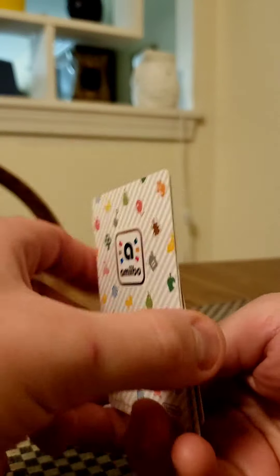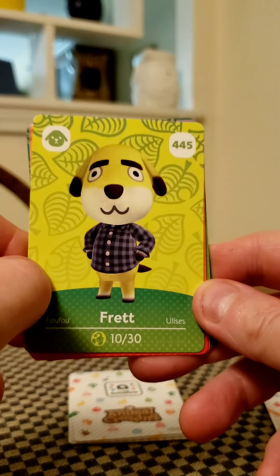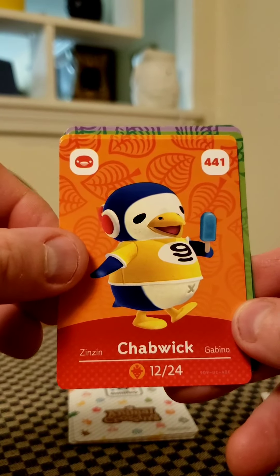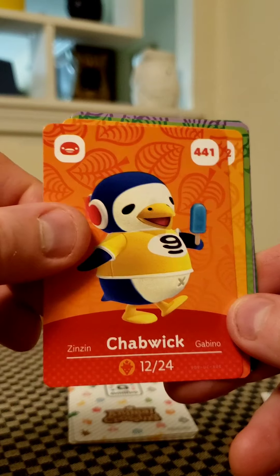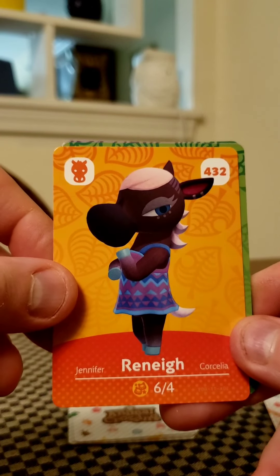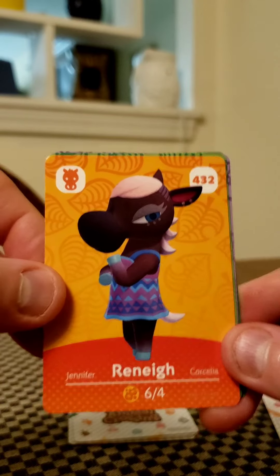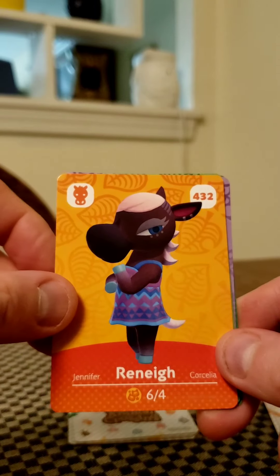We are starting with our very first pack of Series 5. We have number 445, which is Fret. Number 441, which is Chapwick — cute little penguin. We have number 432, which is Renee. I actually won a bingo tournament on this card — I was waiting for one bingo villager to be called and she was one of the choices for me to win bingo, and I won. So 432 is Renee.